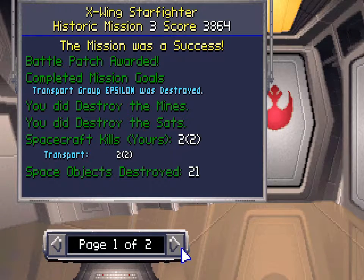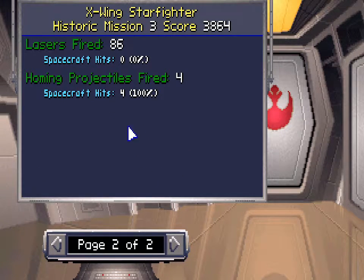Transport group Epsilon was destroyed. We did destroy the mines and the satellites. Oddly enough, the space objects do not count as hits — your lasers fired count only on spacecraft. So much for that. It's good that we got some score from it at least. That's historic mission number three. Time to move on to historical mission number four.